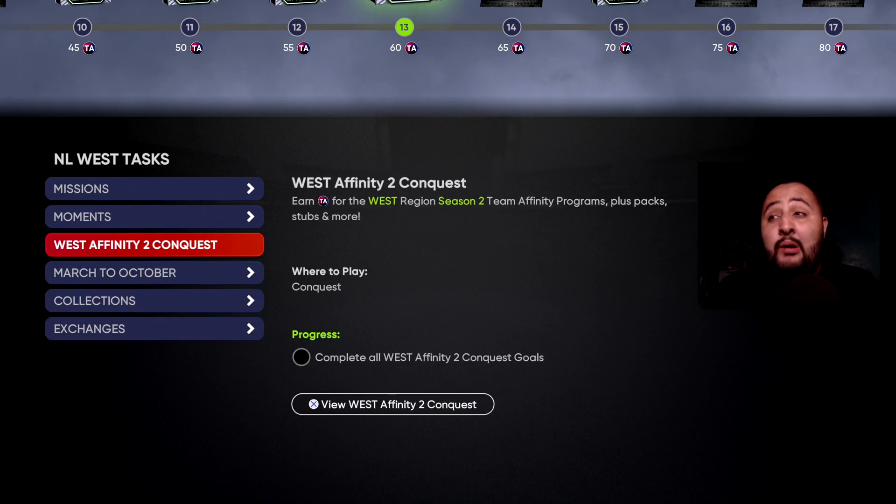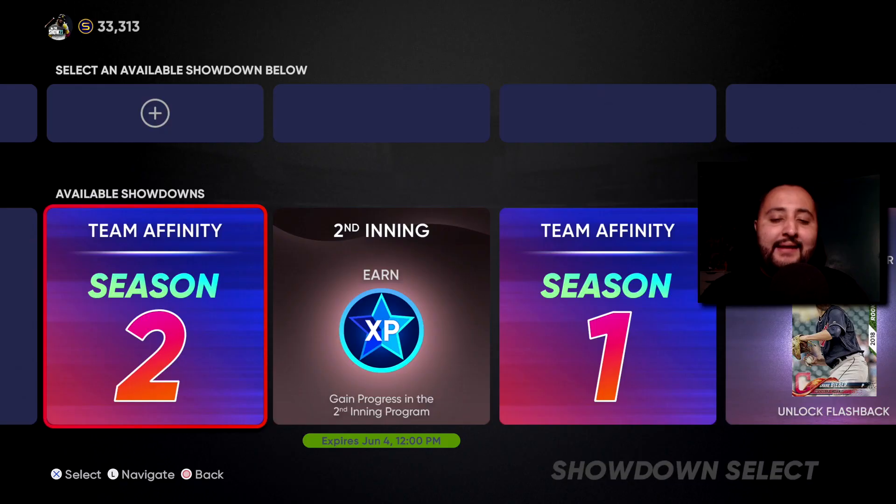The final route — the one I'm going to take — is completing Conquest for 30 points and then doing two Showdowns. The Showdown is exactly copy-paste from Season 1: you get 1000 stubs for completing the final boss and 500 stubs for the first boss. It's three missions, a boss, three missions, then the final boss. You get 5 vouchers worth 3 points each, giving you 15 Team Affinity points per Showdown.